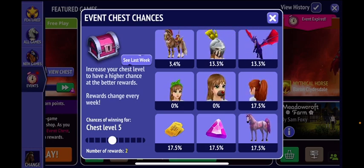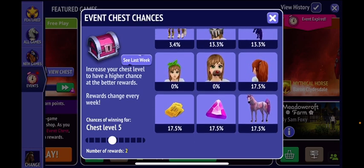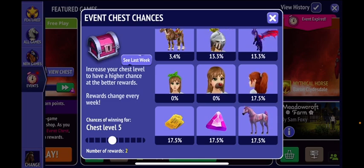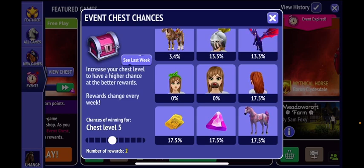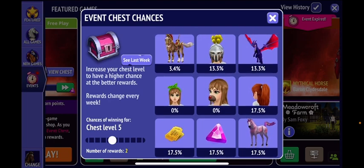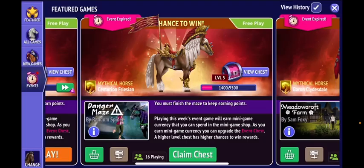So here are my chances — I got level five, so we can get two rewards. Honestly, it would be awesome to get gems or the hairstyle, like the reddish kind of hairstyle, because I don't have that shade of orangey red. Race tickets are okay, and hand gems are great. A dragon would be cool, but I don't really want a dragon helmet.